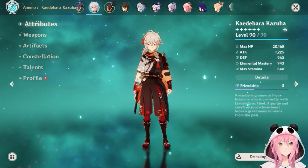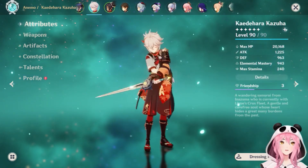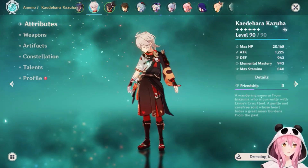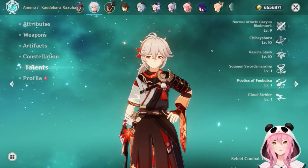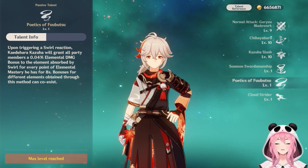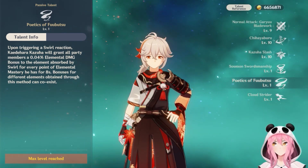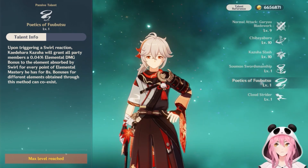He's good for two main things in Genshin: he's really good in combat and he's really good for exploration. So we're going to talk about why he's good at combat first. If you go to his talent section, he has a talent called Poetics of Fubutsu. He will grant you additional elemental damage per point of elemental mastery he has when he swirls.